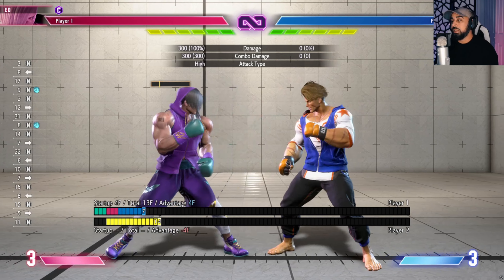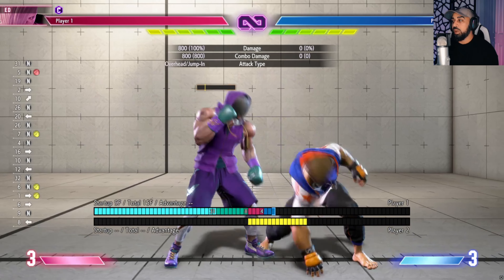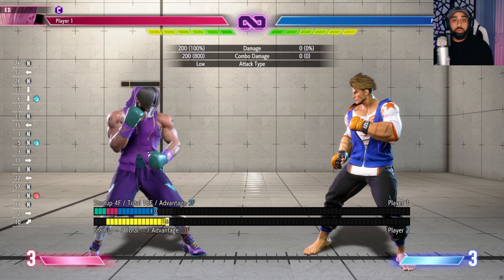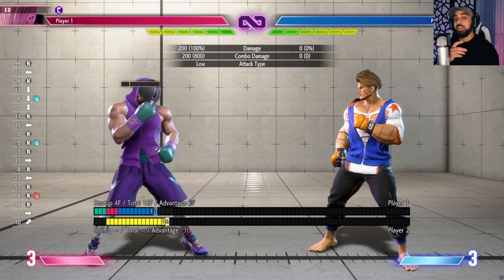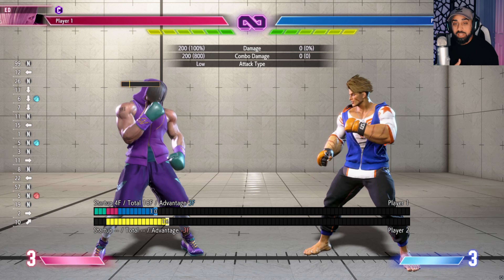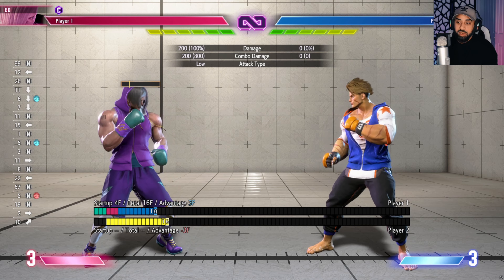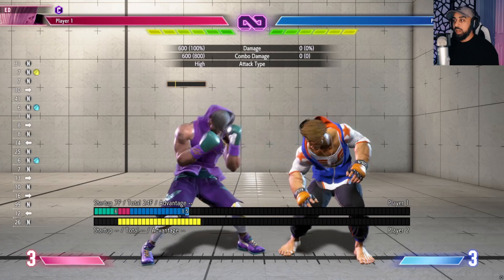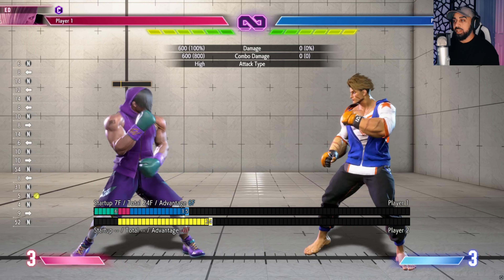Ed is finally in the game. We finally have a boxer in Street Fighter 6. We're going to go ahead and play with him. It's always tough switching to a new character because your muscle memory is all tied to your previous character, which is Rashid, who will obviously just be my secondary character as I lab Ed. But he has a few things I like — like how he has that Philly shell animation right there.